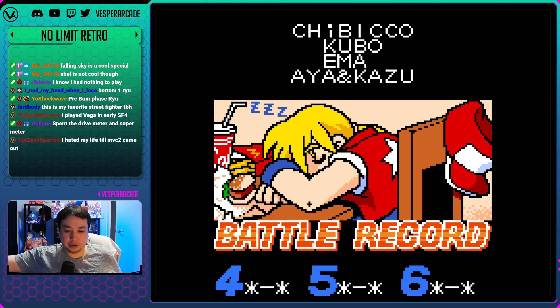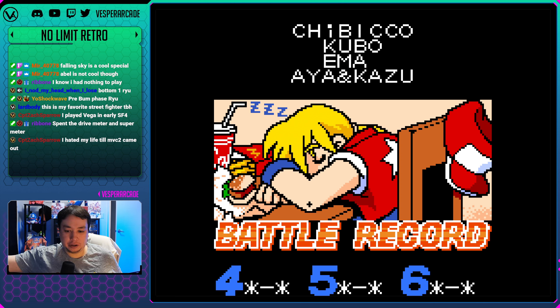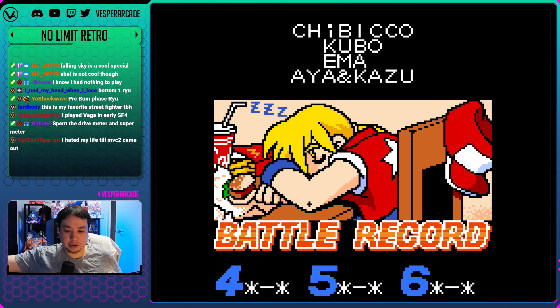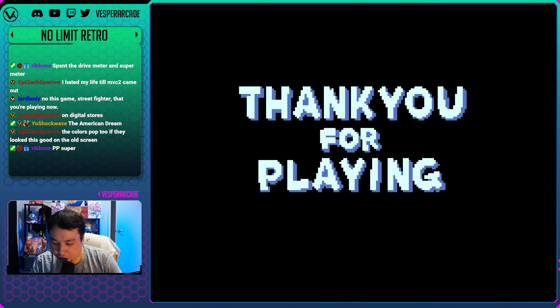Surprisingly there's actually a secret boss in this game too. I believe if you beat the game without losing a round and land five of the S-supers or seven S-supers or five P-supers, you get to fight Alfred - just like in Real Bout 2. There's also another secret character if you earn Alfred as a playable character, but he's only playable by the second player. His name is Lao.